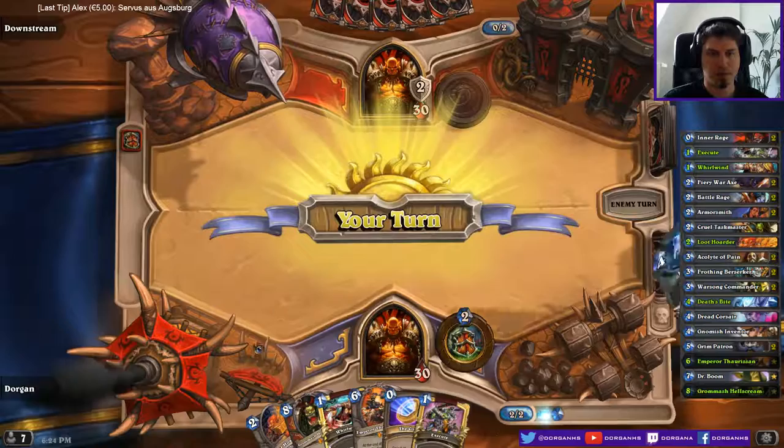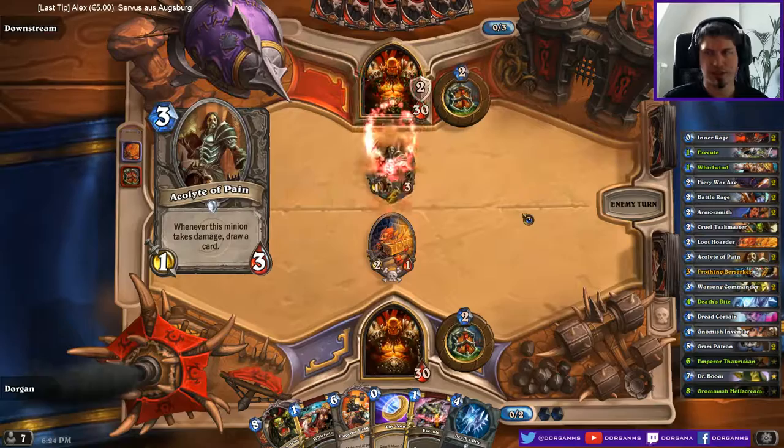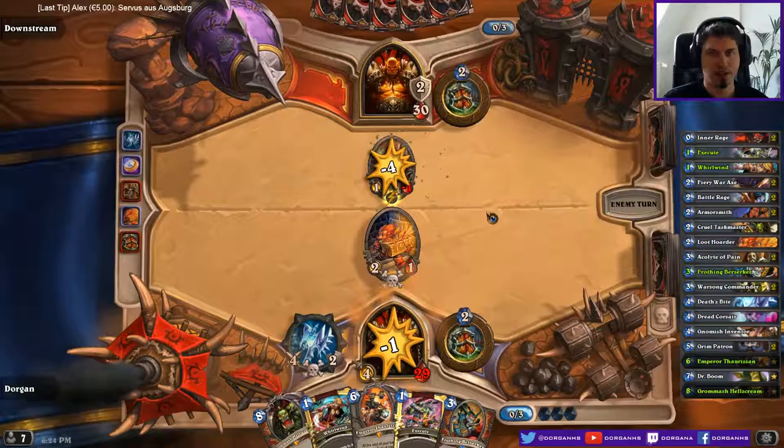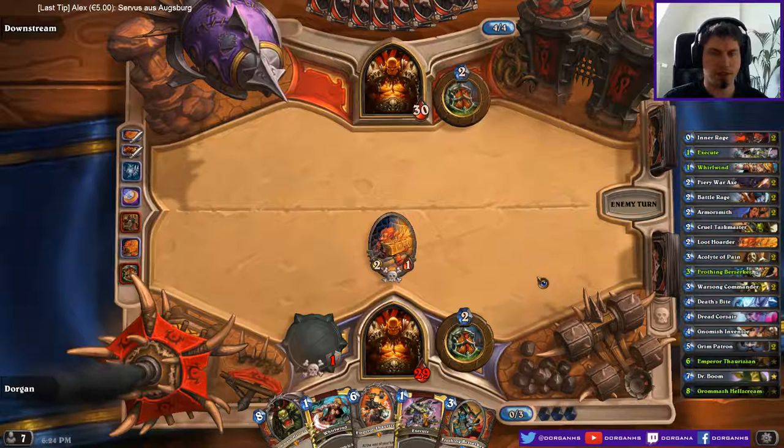There's my weapon. Kind of good against Acolyte. He went for it. It's still not bad because I'm one turn later for Thorazen then. I'm a little bit off curve but I would have probably armoured up this turn anyways, so it doesn't matter too much.